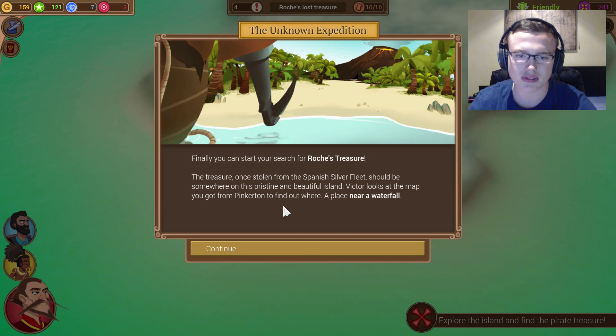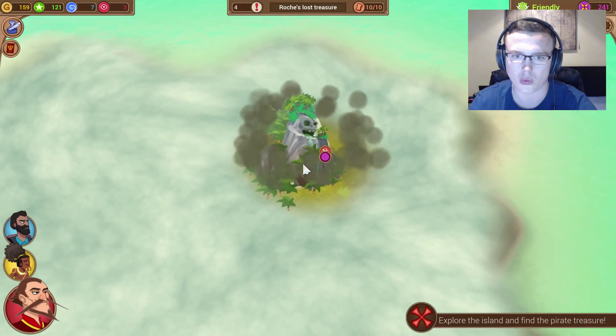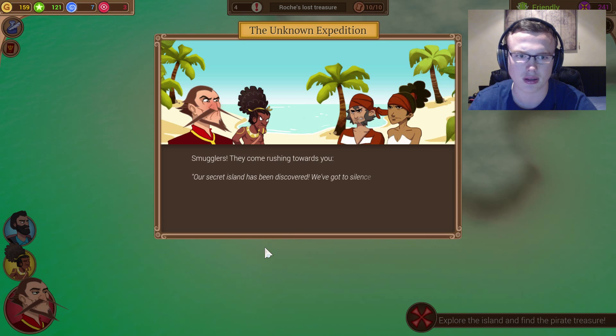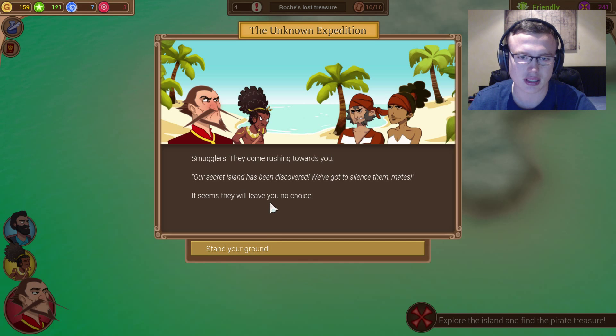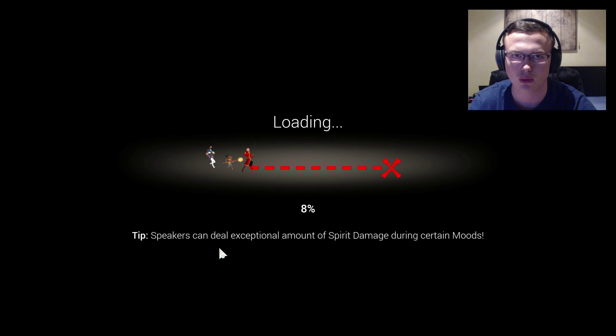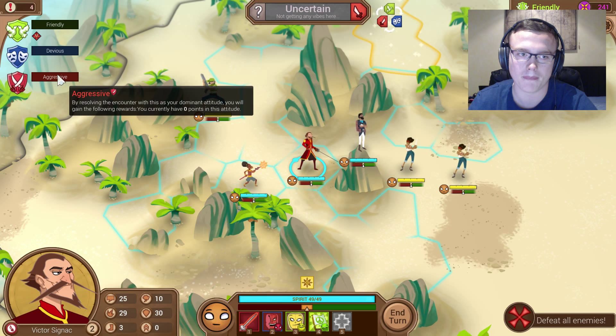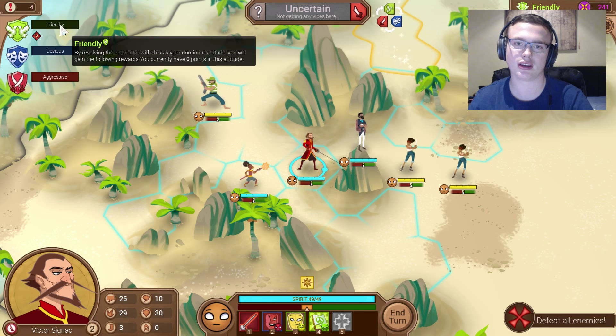Unknown expedition — you can start your search for Roch's treasure. The treasure, once stolen from the Spanish silver fleet, should be somewhere on this pristine and beautiful island. Victor looks at the map you got from Pinkerton to find out where — a place near a waterfall. The crew sets foot on the beautiful island and looks around. Just when Victor finds some man-made debris and realizes this island is not as uninhabited as first thought — you've got company. Smugglers! They come rushing towards you: 'Our secret island has been discovered, we've got to silence them, mates.' Seems they will leave you with no choice. Ready for our first encounter.